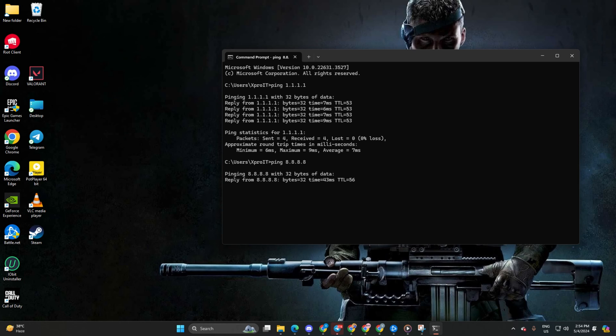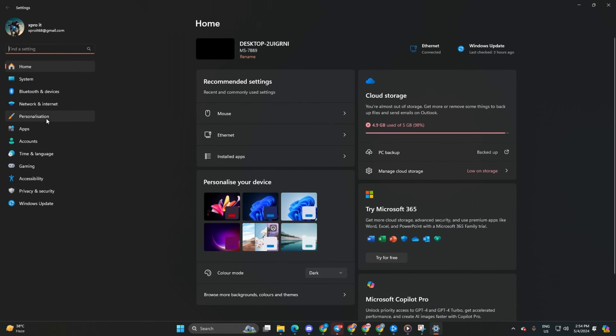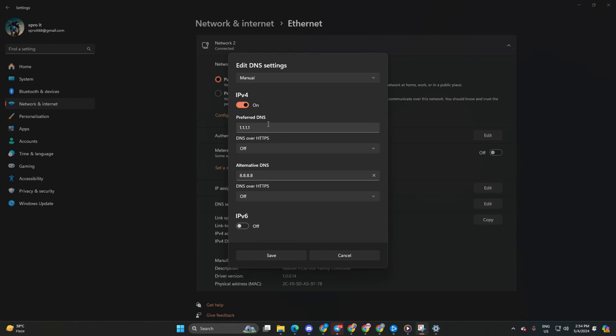Once you've identified the DNS with the lowest ping, go to Settings, then click on Network and Internet, and click on Ethernet. Next, click on the edit button next to DNS server assignment and select Manual. Ensure IPv4 is turned on. In the preferred DNS box, add the DNS server with the lowest ping. Move on to Alternate DNS — for the 1.1.1.1 DNS server, type 1.0.0.1; for 8.8.8.8, type 8.8.4.4. Lastly, click Save, then check if the error is resolved.